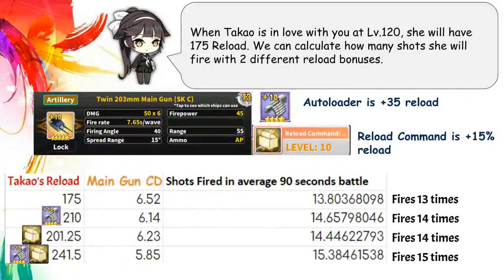Now let's look at an example. Takao here at level 120 max has 175 reload. We'll use this gold gun here, which has a base cooldown of 7.65 seconds. Here is the theoretical number of shots fired during an average 90 second fight under the most ideal situation. Keep in mind these numbers are purely theoretical and do not count the firing time and idle time in real battle, so in actual combat the number can only be worse. Under ideal situation, with both autoloader and reload command, Takao only fires 2 more times over the 90 second period. If we take firing time and idle time into consideration, you'll be lucky to fire one more.